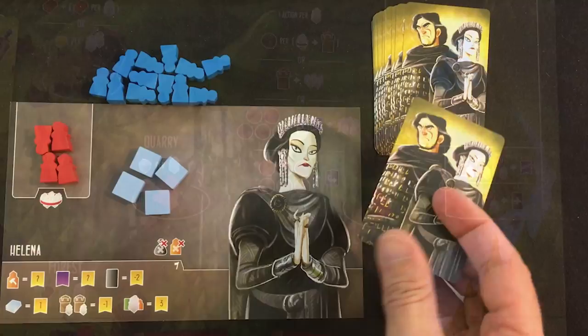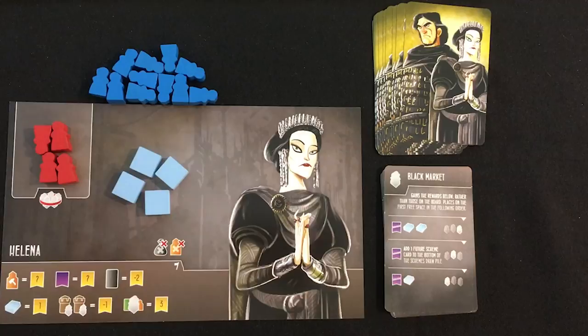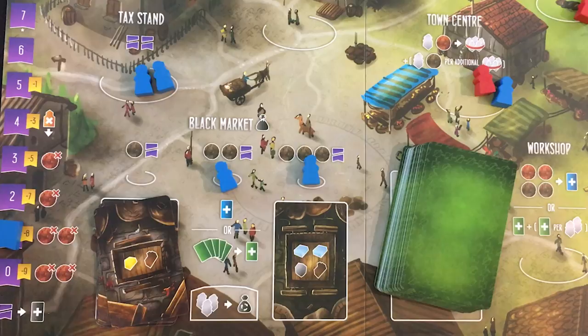The AI goes to the black market again — middle space this time. They get another future scheme, another black market card, so I can expect them going there more. They drop to negative eight. If they go below zero, they start gaining a debt every time they would lose virtue. I've never seen the AI this low. And the great thing is they're about to trigger the black market reset — sending themselves to jail, which gets them more virtue loss and more debts. Go for it, AI.